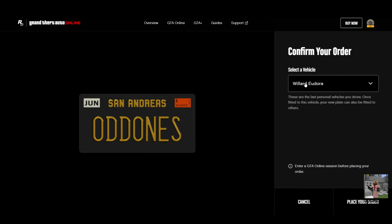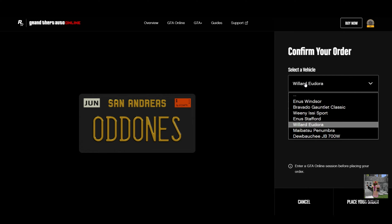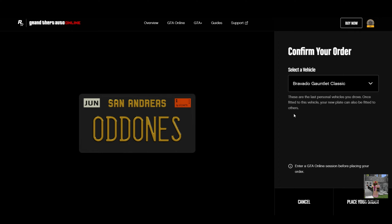From here you want to apply this license plate to any one of the cars you've driven recently, or any one of the cars in the drop-down list. I'll stick this on the Gauntlet Classic. Once you apply it to any one of these vehicles, this license plate will become available to all of the cars in your collection, but you need to apply it to at least one of your existing vehicles first.